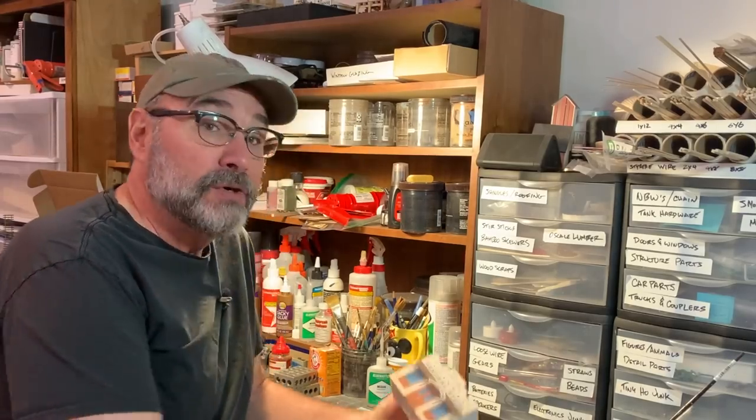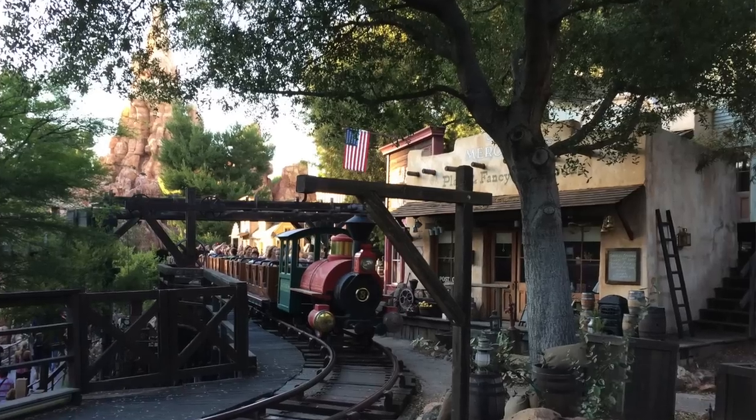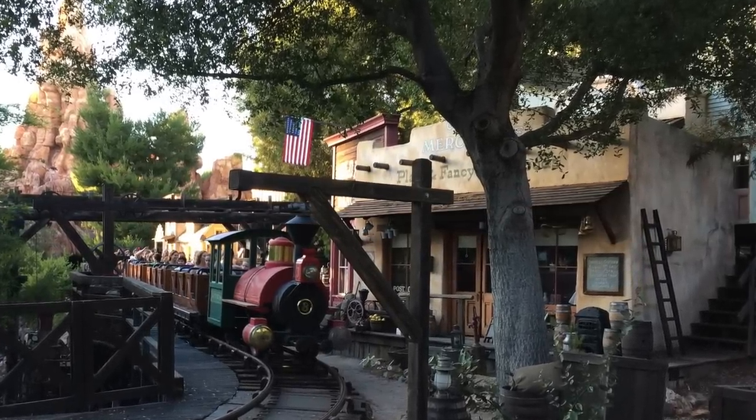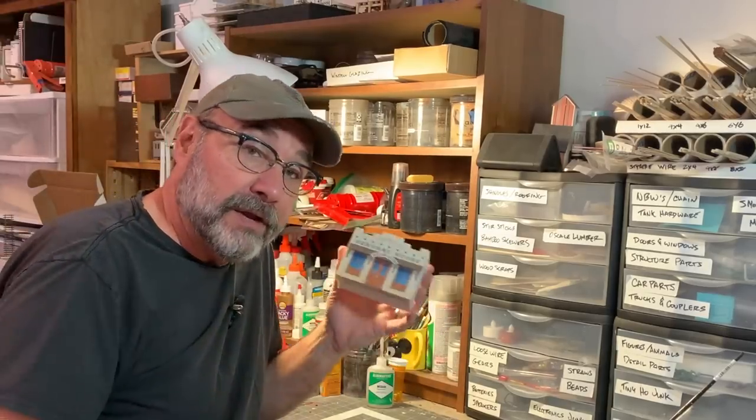It's been a long time since I've done an adobe structure, so it's time to jump into one again. I built this little mock-up several years ago. By the way, if you happen to be at Disneyland and you're in line for Big Thunder Mountain Railroad, you can still see this building. It's one of the few that survived from the old Mine Train Through Nature's Wonderland attraction — the first structure of the little town on the right-hand side as you go through the queue.